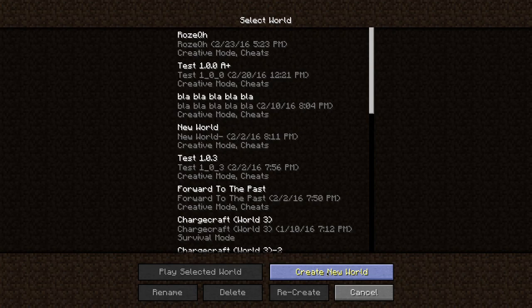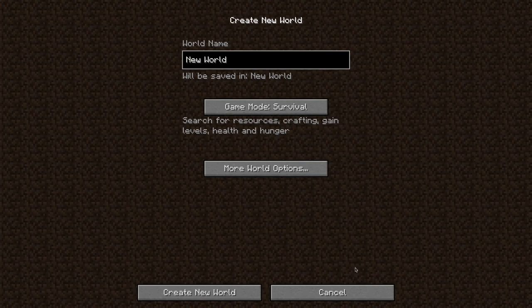I kind of jumped into my YouTube channel pretty fast for Minecraft, and if you want to do Minecraft, you kind of have to do the basics first. So we're going to create a new world. What you can do is hit 'Create New World,' then we're going to stay on game mode Survival, because we're doing a survival world.